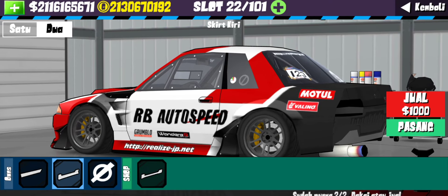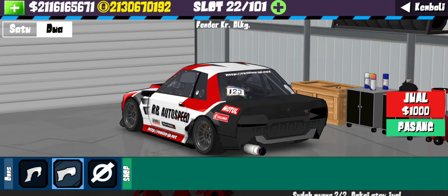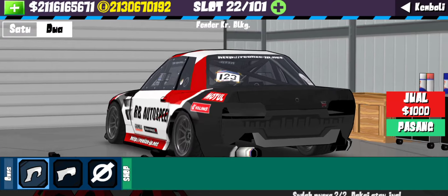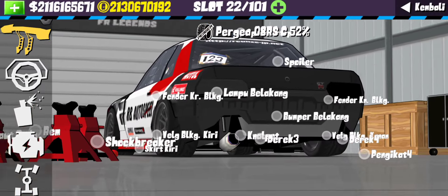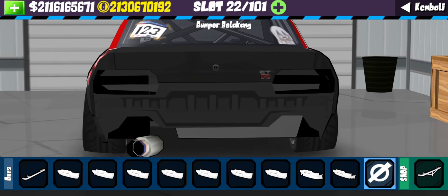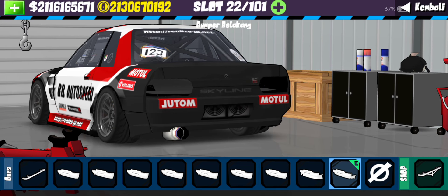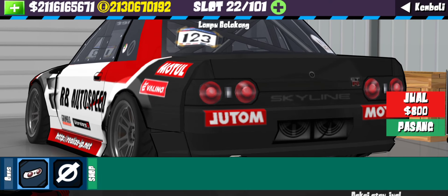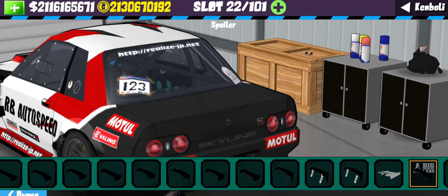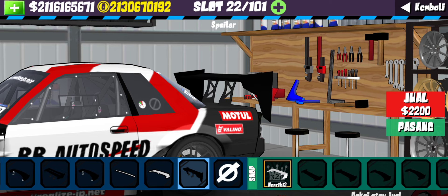Untuk bagian side skirt disini kita gunain model seperti ini guys. Terus untuk bagian fender belakang kita gunain modelnya seperti ini, bukan yang pandem ya, tapi yang ini — dia lebih wide. Dan untuk bagian bumper belakang kita gunain modelnya seperti ini. Terus untuk bagian lampu belakang kita gunain model seperti ini. Dan untuk bagian spoiler biar time attack habis, kalian gunain model seperti ini — spoilernya gede, ganteng, mantap.